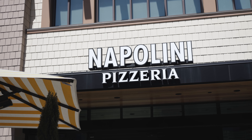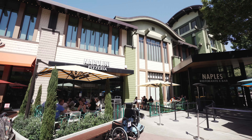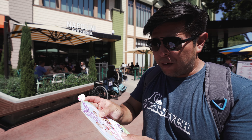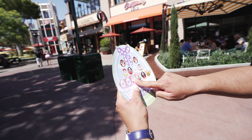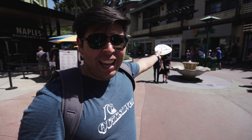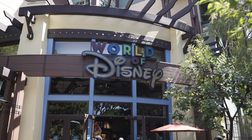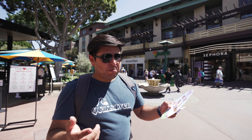Napolini is right next to California Soul. We found the White Rabbit right by the sign, just like the others — not exactly Peter Cottontail, but as close as we're going to get. White Rabbit is marked on Napolini. Right across from Napolini is Jamba Juice, and the egg there was visible from outside — I spotted it before we even made an effort to look.